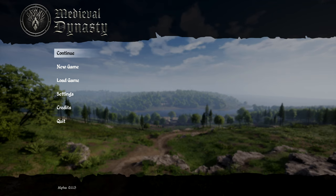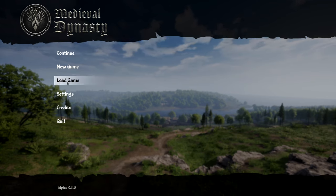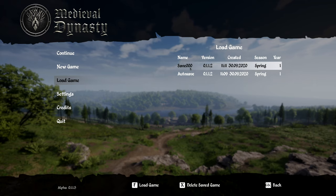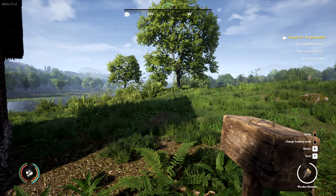In this episode of Medieval Dynasty, we're going to continue the storyline, try to sell some items and get a little bit of money, improve our garden, maybe make a storage shack. And apparently there is a skill tree that I haven't been paying attention to and I need to do that. With all that said, let's go ahead and jump right back into Medieval Dynasty. Chapter 2: A Survivalist.